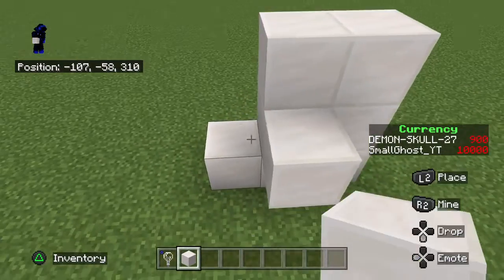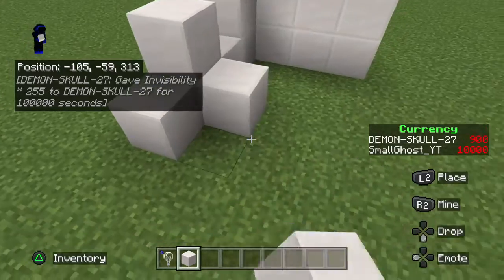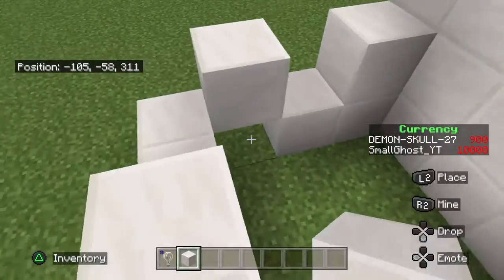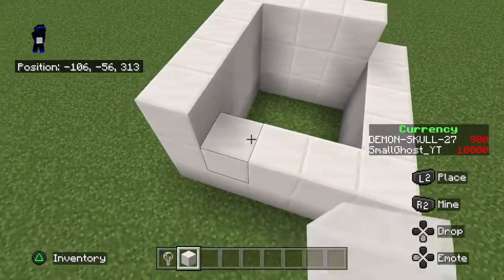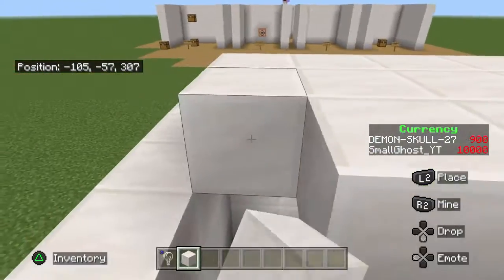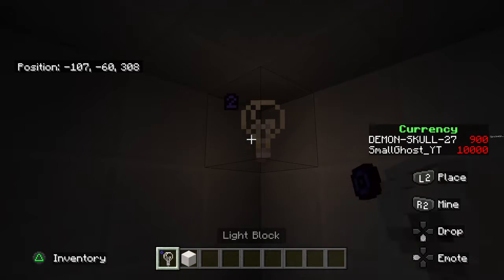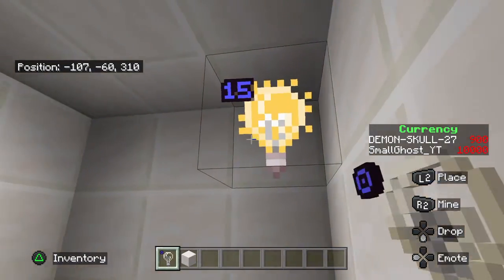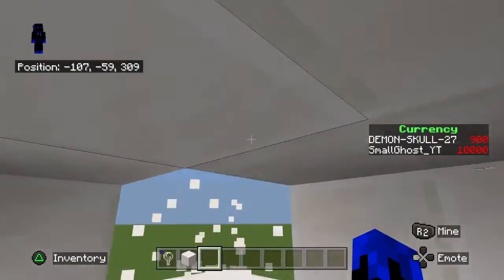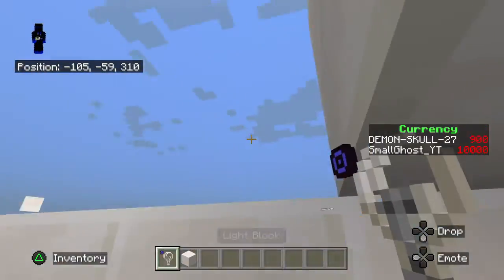Light blocks are really useful if you're making something and you don't want to add visible torches. For example, build a square, block it all off — it's completely dark. Put a light block and their max level is up to 15. When you take it away you can't see it, nor break it — it's invincible until you place a block where it was.